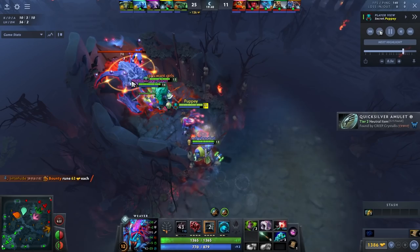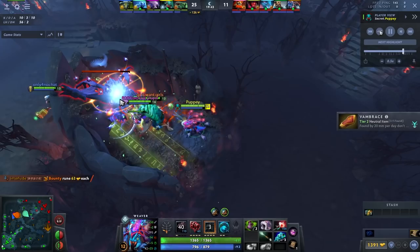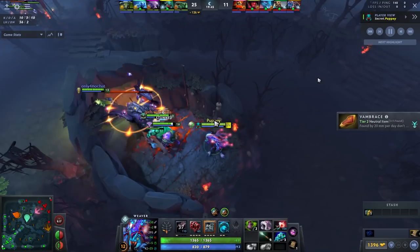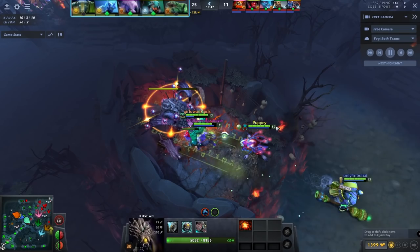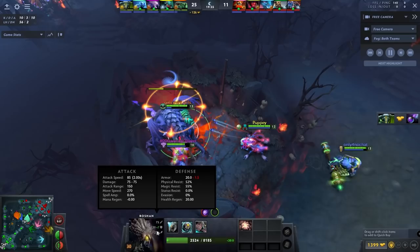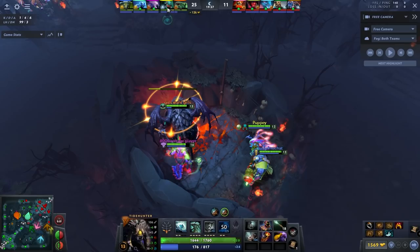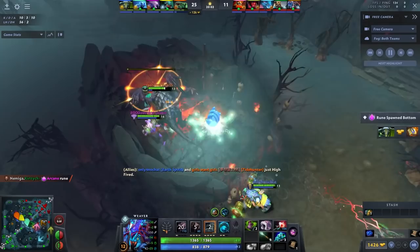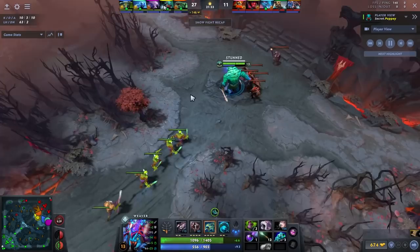A quick Weaver tip for Roshan: only cast Bugs after Roshan has been tanked. If you cast it before and Roshan targets the bug, it will kill it. As long as you have bashes and stuns it's manageable if the bug gets targeted, but be careful. Weaver is also just a great Roshan hero — even without a tank comp, dropping Bugs on Rosh makes his armor drop very quickly. With a maxed Bugs, it can drop him almost 14-15 armor — insane for a non-Roshan team comp.